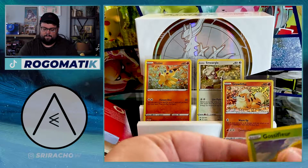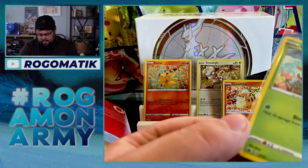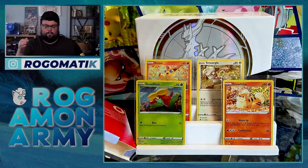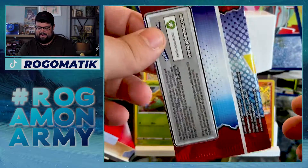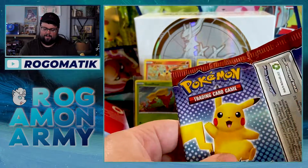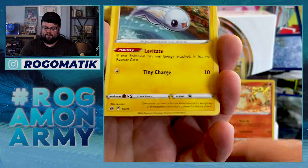Don't quote me, but I think there's only six holos from what I saw online — only six different holos. And they're not one through six, but yeah, we have not seen any of the Smeargle, Victini, Growlithe, or Gossifleur cards at all in any of these, any of the base set, any of the non-holos. We haven't seen those cards. At least the holos are looking pretty good on the back. Not too bad.